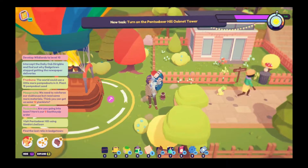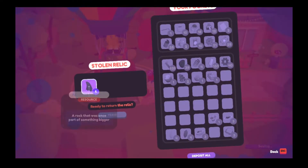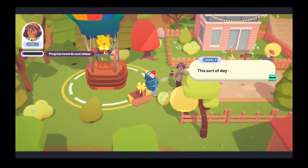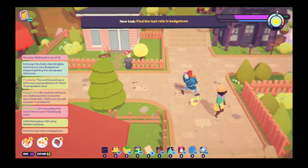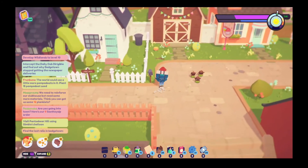So we have to find the relic — the Pants Bear Relic. This is the perfect day for flying. I don't even know where to look, so let's go and take a look at the Dance Barn.